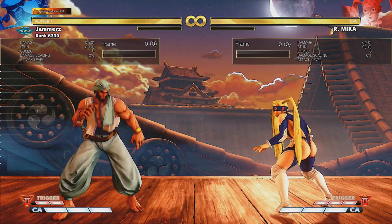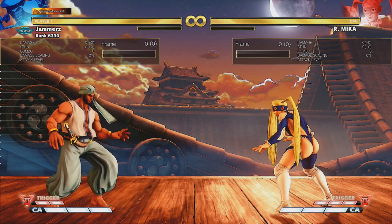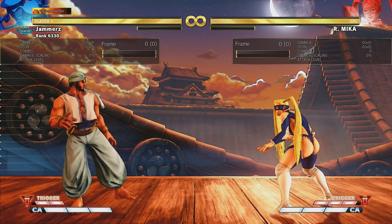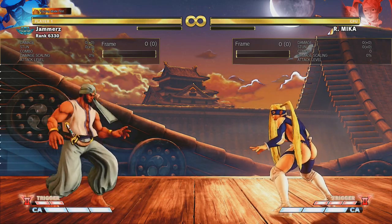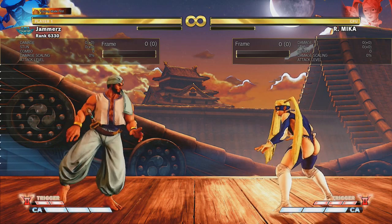The drop kick — the move that we all love and hate if you're Mika's opponent. We're going to be going over something that I think has been misconstrued. A lot of people seem to be under the impression that Mika's charged hard kick, the drop kick, has got a hitbox increase and you'd class that as a buff — and that is not true.